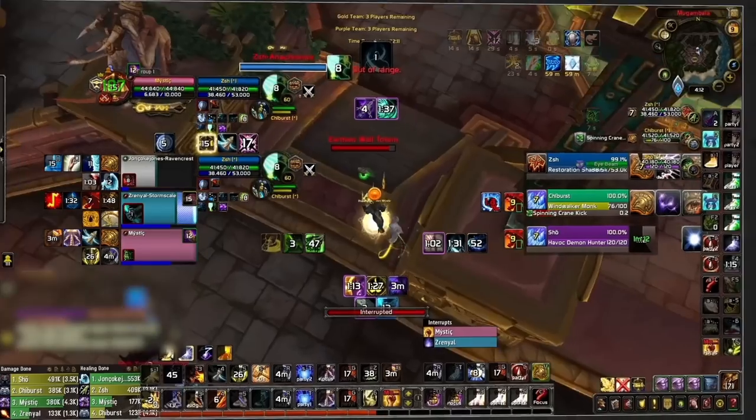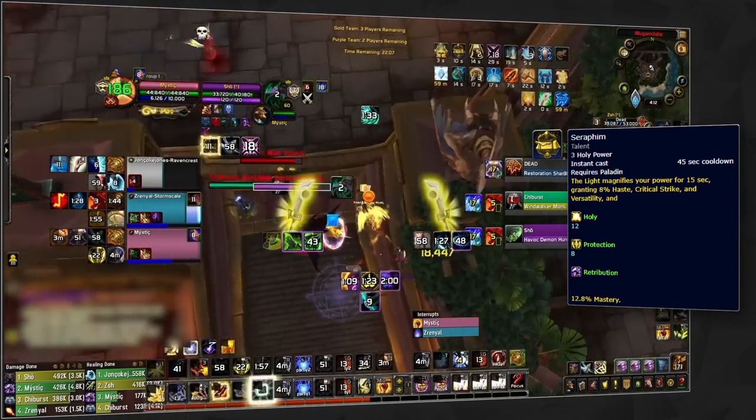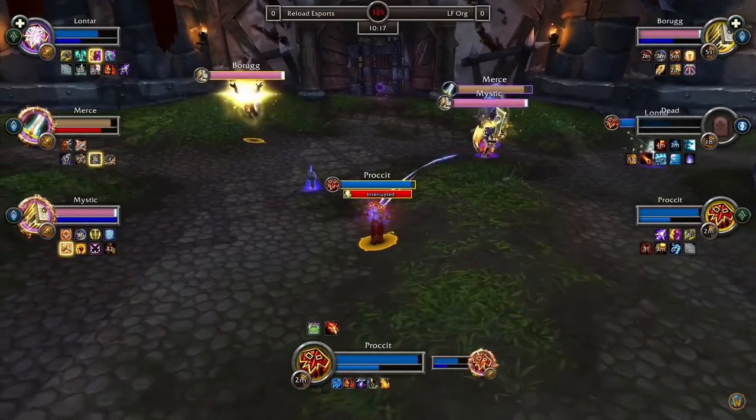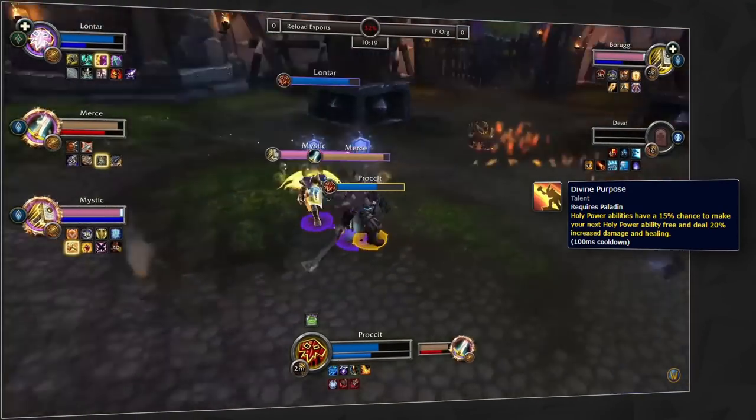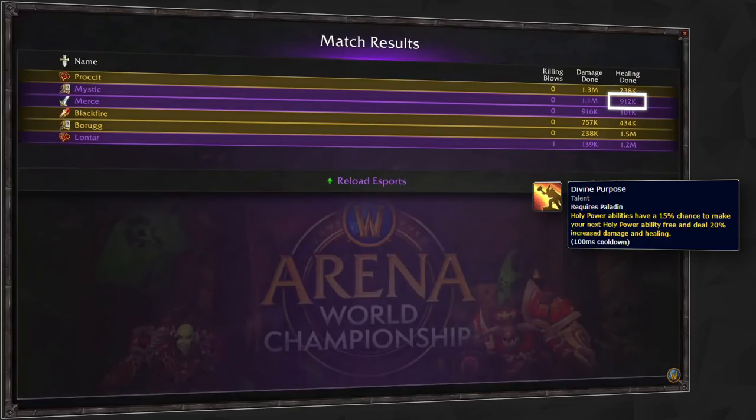The level 40 row is a very clear winner in Seraphim, which plays a massive role in your ability to set up devastating burst sequences. You may occasionally find yourself in matchups where Divine Purpose can provide a ton of value, although this won't happen too often and is more of a tournament-level play that pro rets will consider when dealing with long dampening matchups against casters.